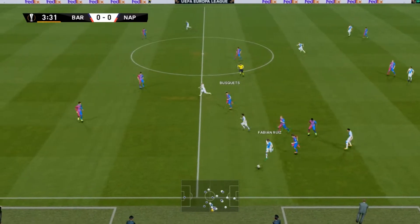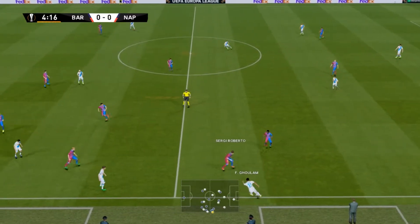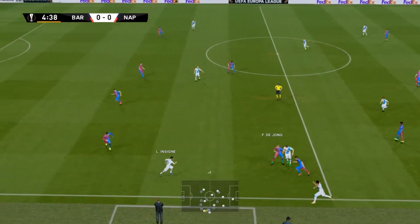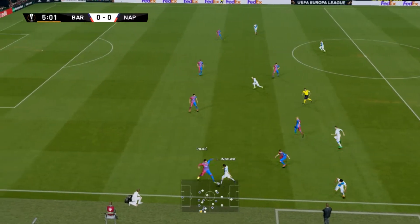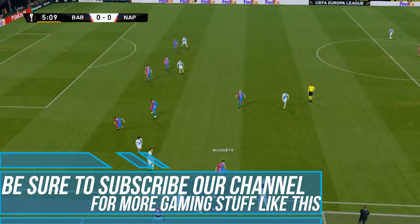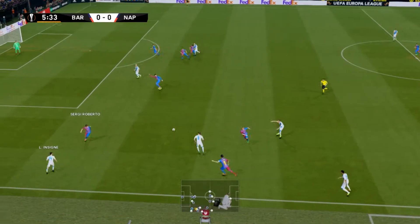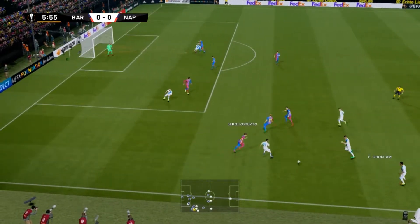So Jim, tell me this — who are you looking for in particular here? Calejon, he's the one who could shine. Sharp and skillful and happy to ease inside, allowing the full-back to fill the space he vacates. If an opportunity arises too, he's also a very mean free-kick taker. Yeah, he'll be looking for a goal or two.